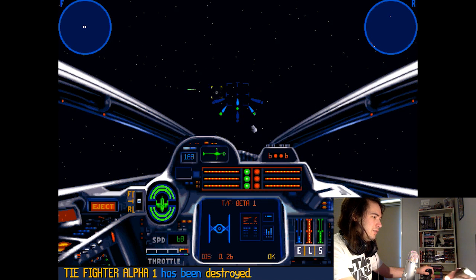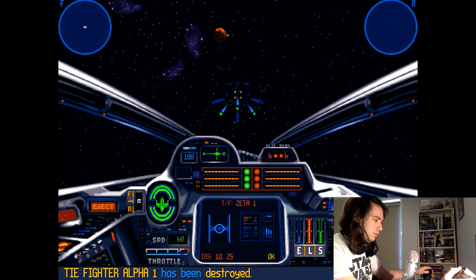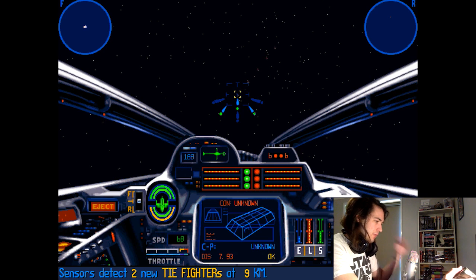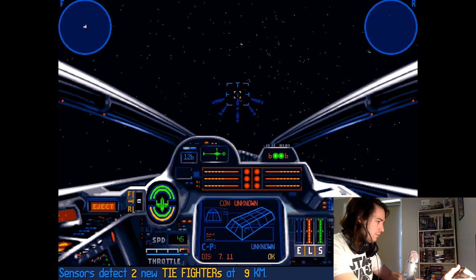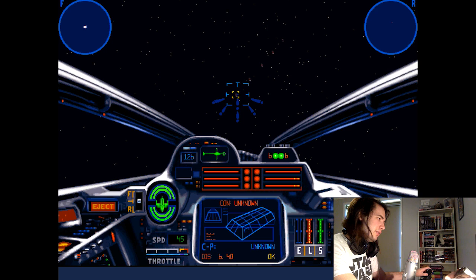We're just dogfighting TIEs — dogfighting TIEs in a B-Wing. Where are these containers? One container is about ten away, another is about eight away, and this TIE fighter is right behind me. I'm gonna head over this way at least a little bit, balance out those shields, get some shield regen in there, and pull my lasers into it. I forget the distance at which we can get locks on containers — it might be the same as capital ships. It says there's five containers there.